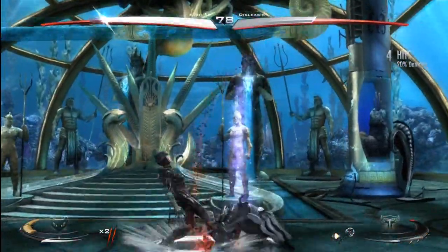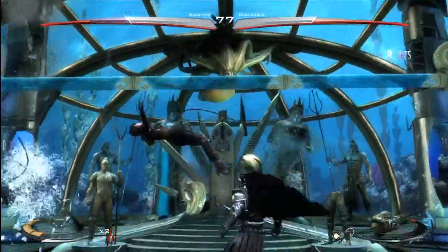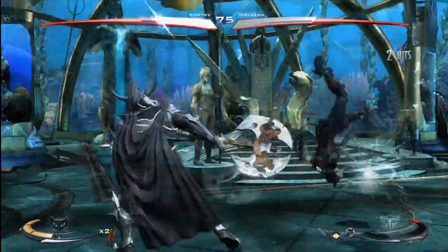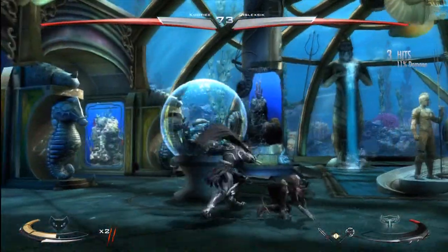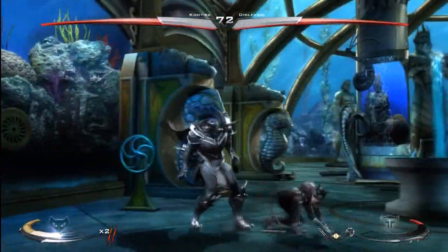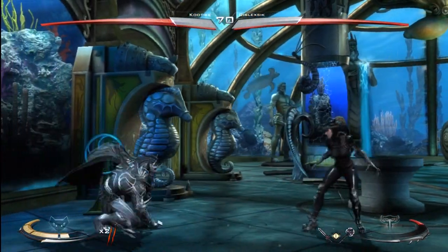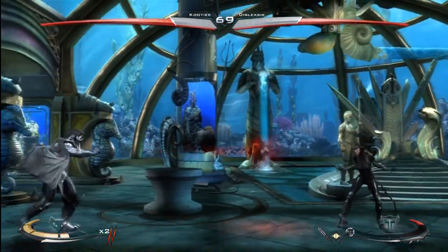He throws the axes a lot because it's not known as spamming — in Injustice it's known as zoning. He's doing that because I'm Catwoman, and Catwoman is the most top-tier character in close quarters combat in this game. She is the best close quarters combat character you could choose in this game.